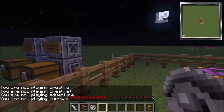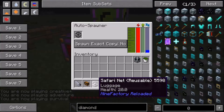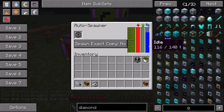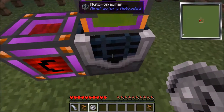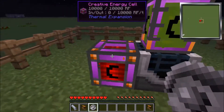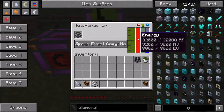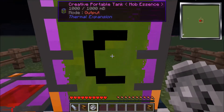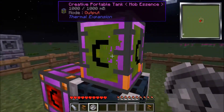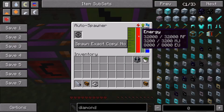Now we're in survival and we have the safarinet, and it is now in the safarinet. So what we're going to do is set up an auto spawner. You don't need the creative energy or any creative stuff. What we're going to need is a source of power to give it energy, and some mob essence. Right here I just have a creative portal tank with an output that's giving it mob essence. It's going to need this and energy.